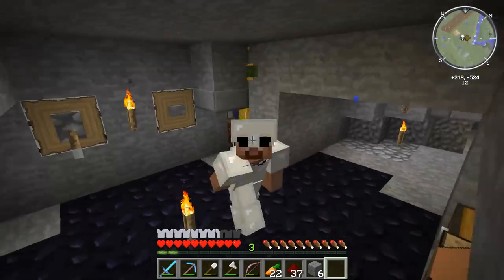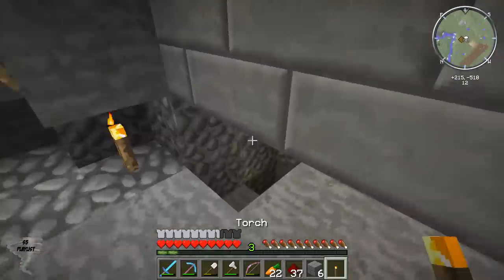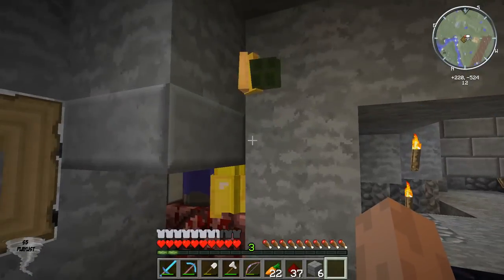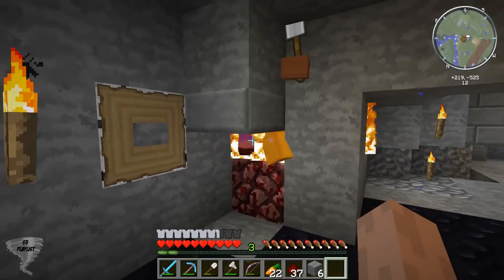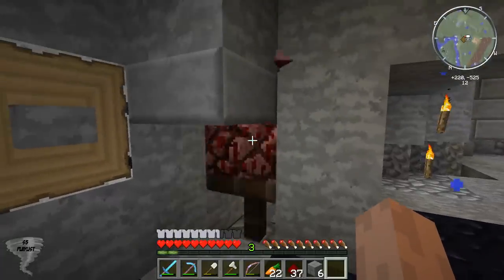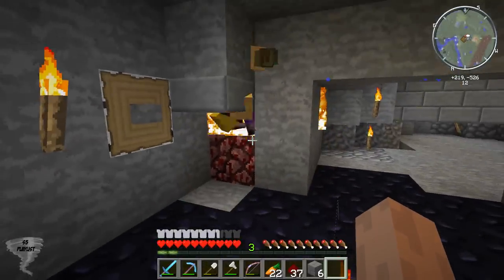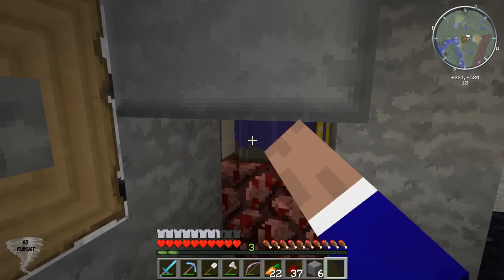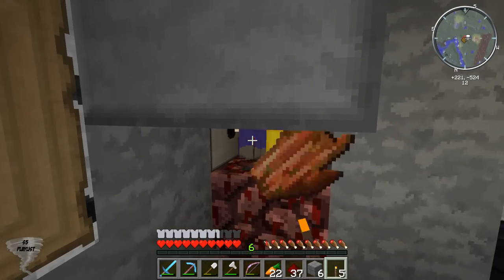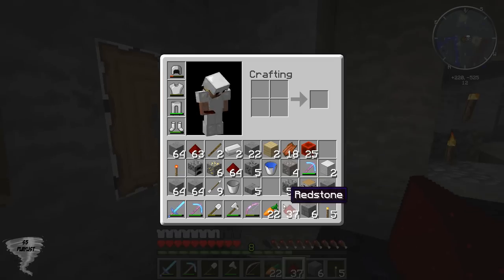Hey guys, sander69046 here and welcome back to another episode — survival season 5 episode 20. Off camera I built a mob farm because I decided it would not be very entertaining content to show all this wiring. I've got a few zombies here — I'll show you how it works. Press this button, they burn after they take enough hit points, the piston's gonna push it up, stop the fire, they'll continue to burn and then I can one-hit them. Some are wearing armor so I'll use armor on that guy — he can go to the corner.